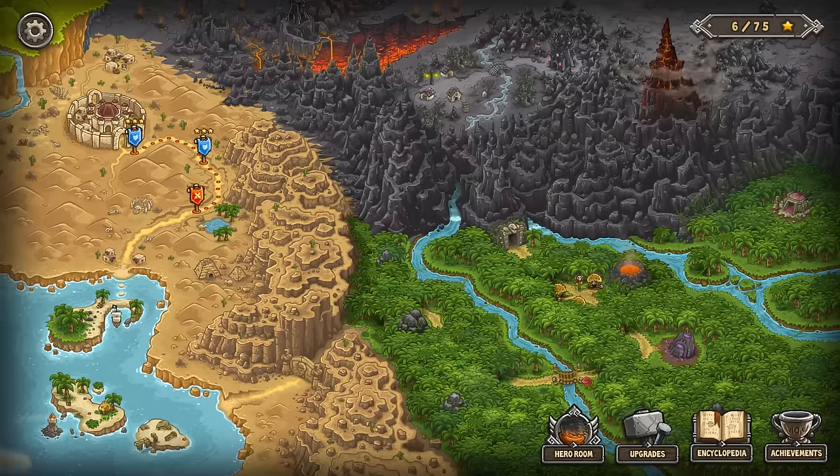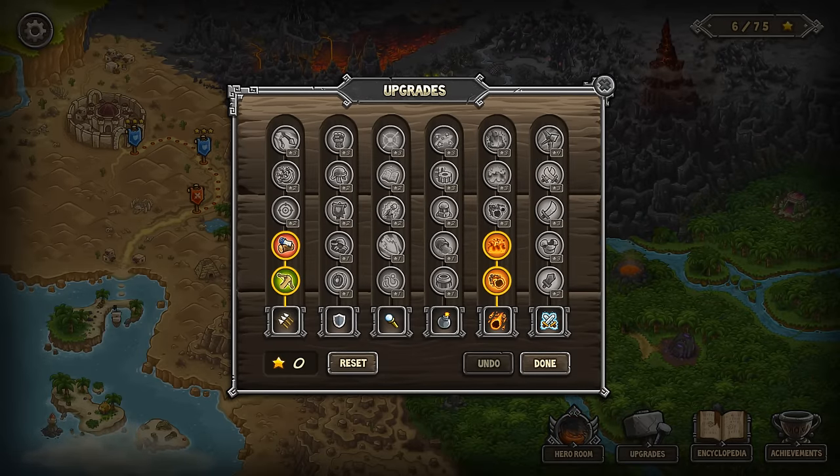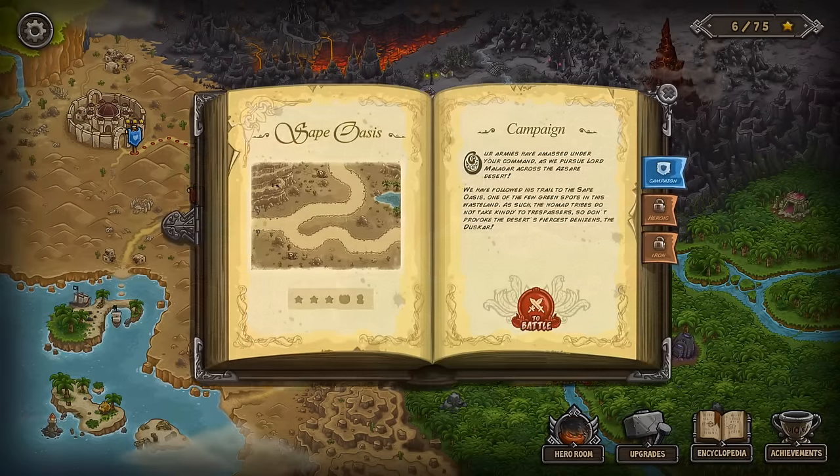Hello and welcome, my alien parasites, to the best Kingdom Rush Frontier Steam walkthrough in the world. Today we're going to play Sape Oasis. Before we get there, I've got to show you guys my upgrades: random fires and arrows, and Ulrich. My upgrades are sand warriors and spiked armor. So let's get going.